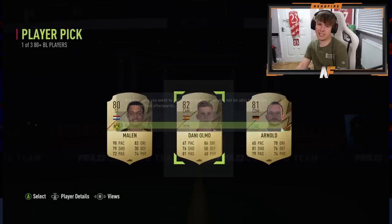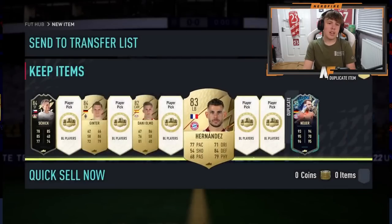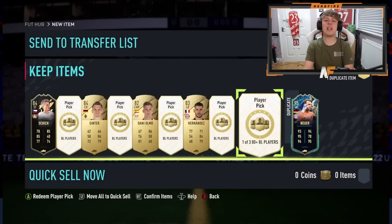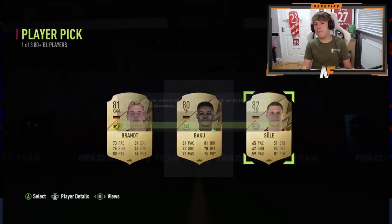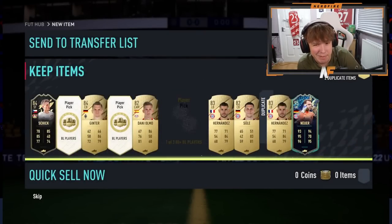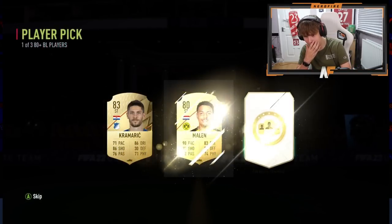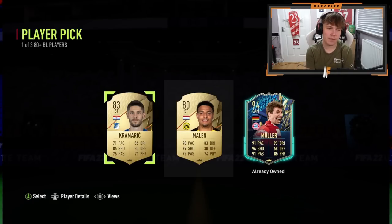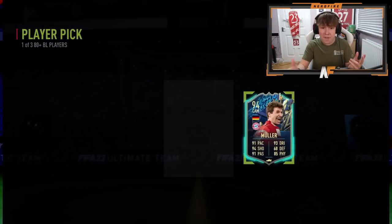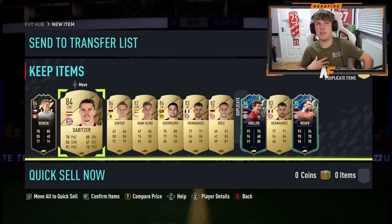Number four player pick — 82, that's the worst one so far but it's fine. Hernandez. We're looking for a couple more blues here. Next one — my luck just was good, wasn't it? 84 Guerrero. Someone just said in chat Moussa — he did. Muller, Lewandowski! That's sick. He already owns him as well, which is kind of annoying, but that's two blues. Two high fodder for SBCs. Final player pick — not a blue to end it, but he gets two out of ten. That's still solid.